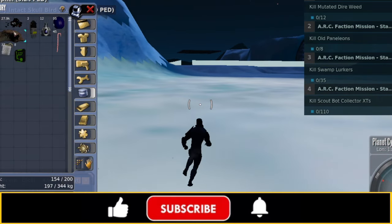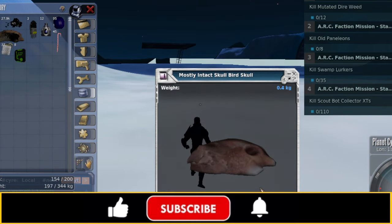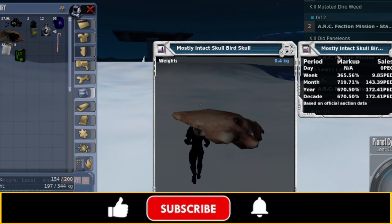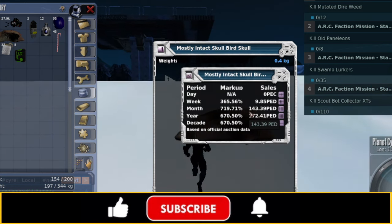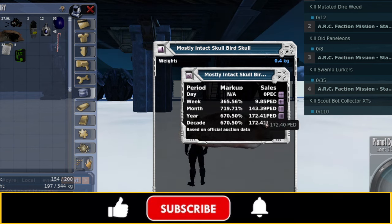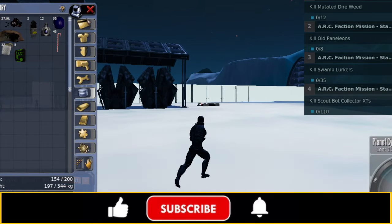When we were killing those, we got this: a Mostly Intact Skullbird Skull. We're going to want to keep these and stack them up day by day. The markup for the month tends to be about 720%, and for the year we're at 650%. There's actually been more traded this month — 143 PED this month versus 172 PED for the year. So the markup on this one is going to be kind of volatile: if it's in demand, it's going to be huge; if not, it'll probably drop quite a bit.